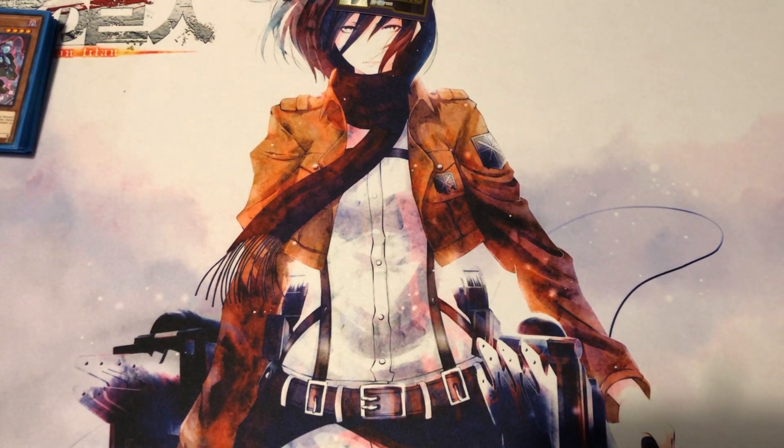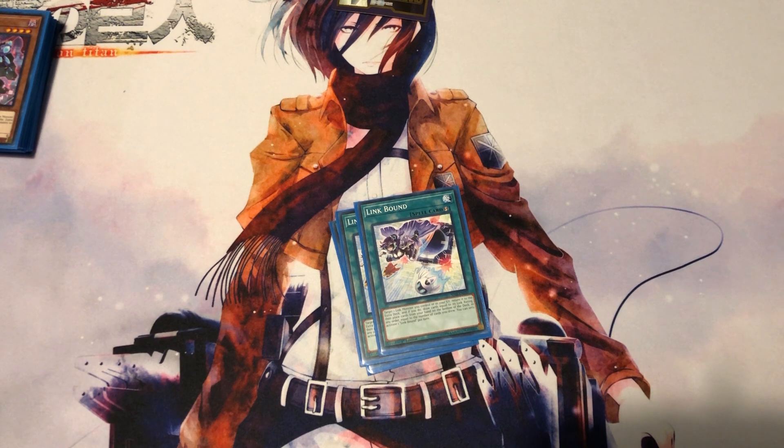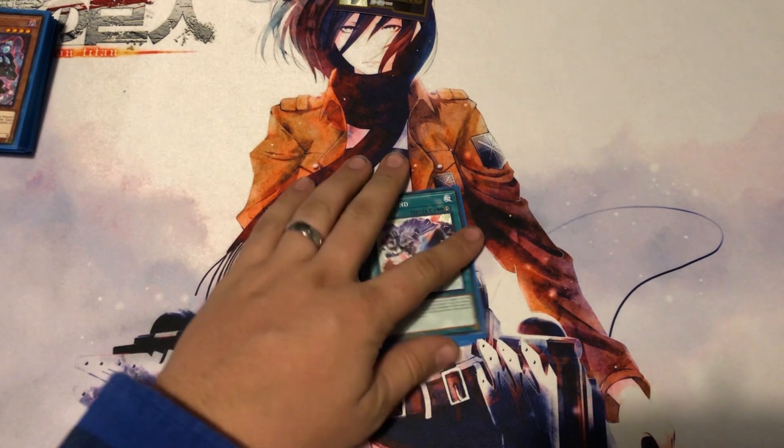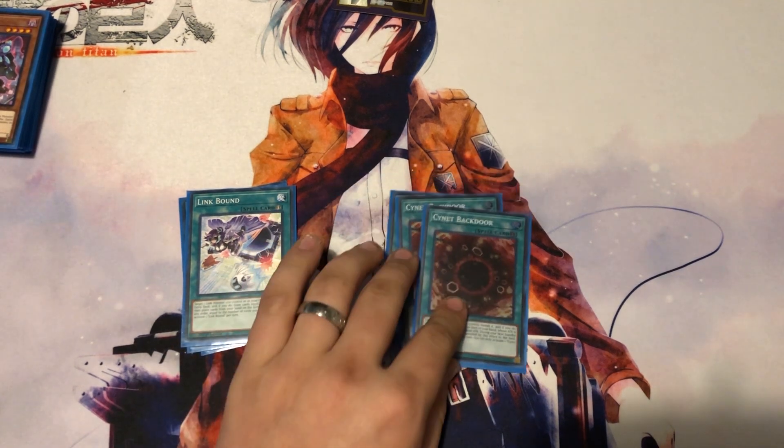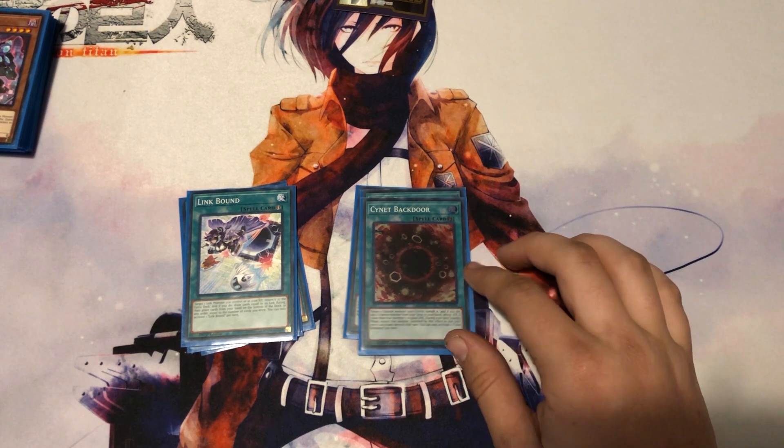Now the spells. Three copies of Link Bound: target one link monster you control or in your graveyard, return it to the extra deck, draw cards equal to its link rating, then place that many cards from your hand to the bottom of your deck. You can only activate one per turn. If you lost a link monster, get it back in the extra deck, get some draws, put back any unwanted cards. I wouldn't recommend it if actually optimizing a Cybers deck, but it's decent draw power and not terrible.